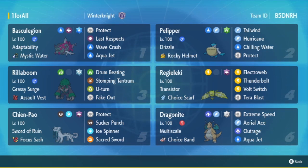Then we have Steel Tera AV Rillaboom. I decided on Steel because it's a good defensive Tera, especially when paired with the rain. We're running Drum Beating for speed control, Stomping Tantrum, U-Turn, and Fake Out. Then we have the Ghost Tera Choice Scarf Regieleki running Electroweb, Thunderbolt, Volt Switch, and Tera Blast. This is actually a Modest Regieleki, so by running Scarf, we're able to run Modest with a bit of bulk and still outspeed just about everything — it gives us some additional speed control.